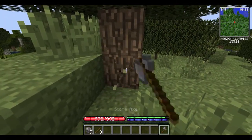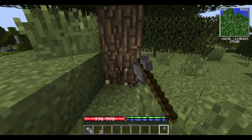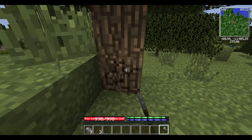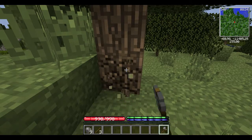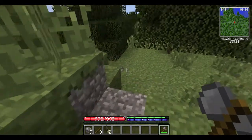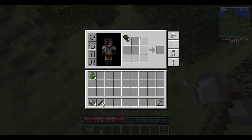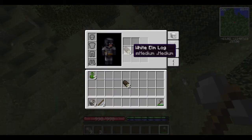Now let's see if we can cut down this tree - it will take much longer, but you will get the wood. And the wood is very different than vanilla. You see logs, but you can't just turn them into planks like normal.